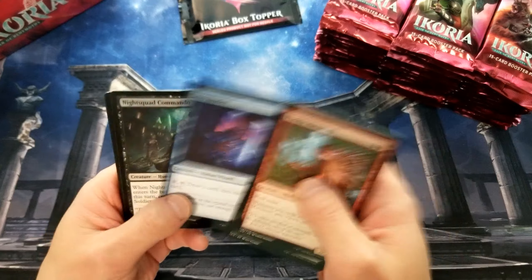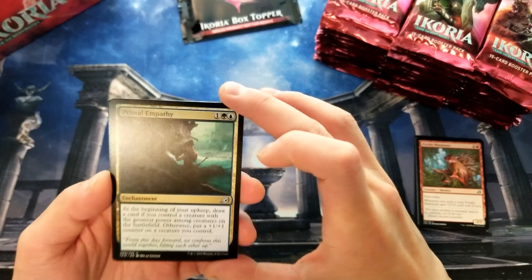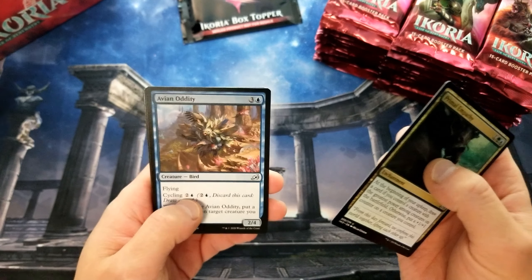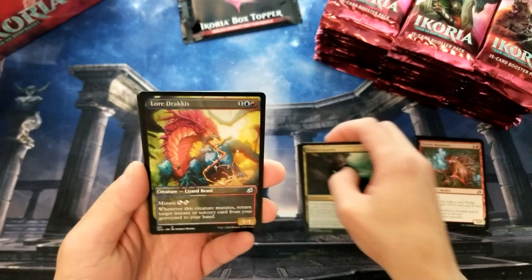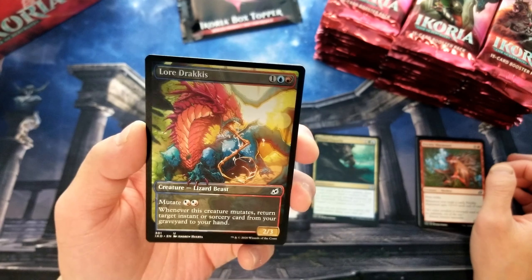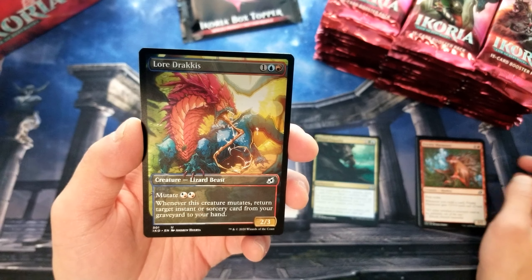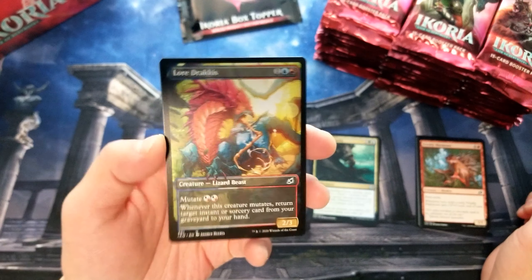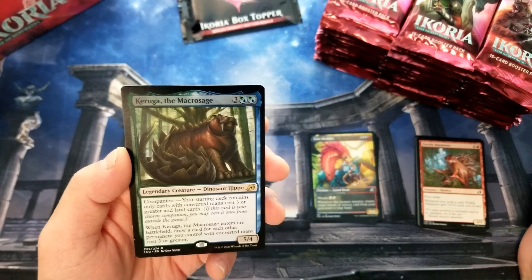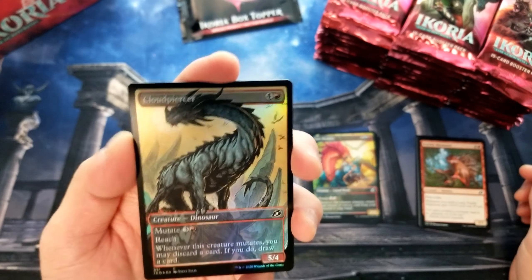Pacifism — always a great common staple to get in limited formats. Primal Empathy, Avian Oddity. Ooh, there's our first Godzilla-ish card. It's really cool looking. Two, three — mutate, return target instant or sorcery card from your graveyard to your hand. That's kind of a fun little card. Karuga — a rare. Ooh, something spicy! Nice! Cloudpiercer — a foil Godzilla alt card. That's pretty sweet.